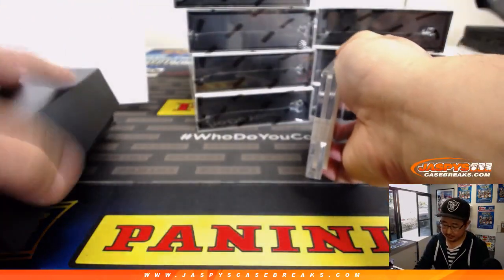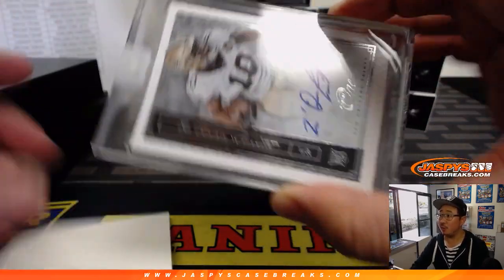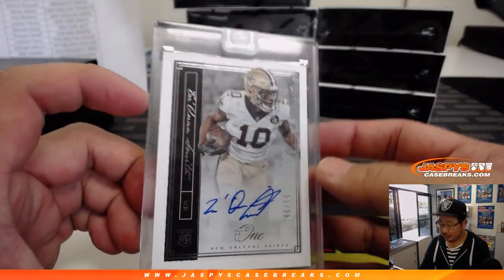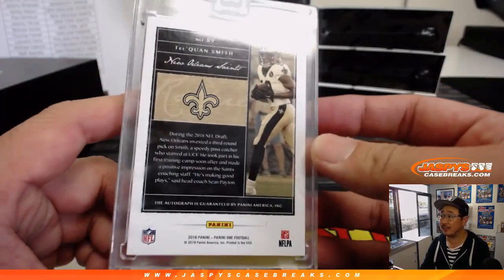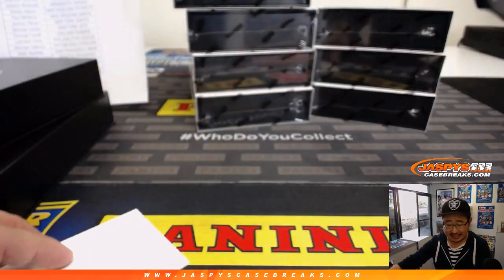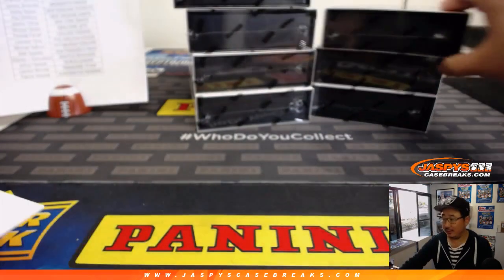Next one. We have... Boom! A Saint. We've got Trae Kwon Smith, 2 out of 99. Nice one for the Saints. That'll go to Paul Kuhlwit with the Saints.